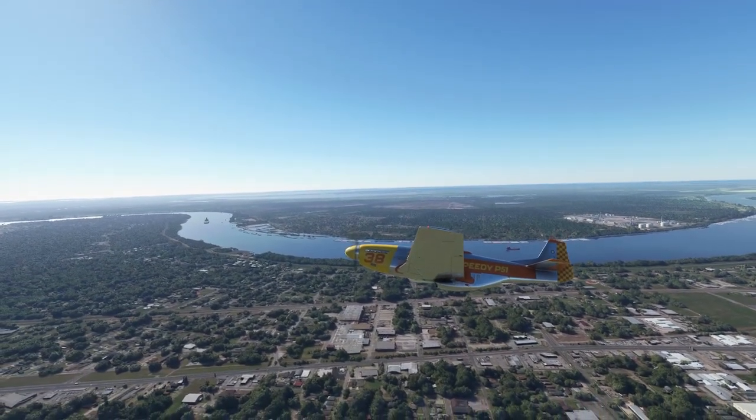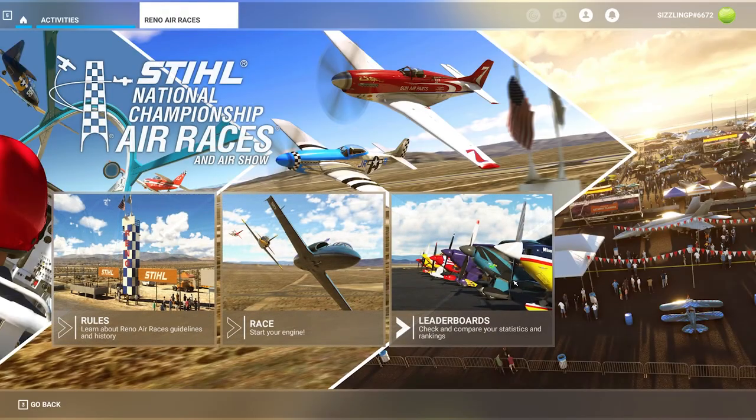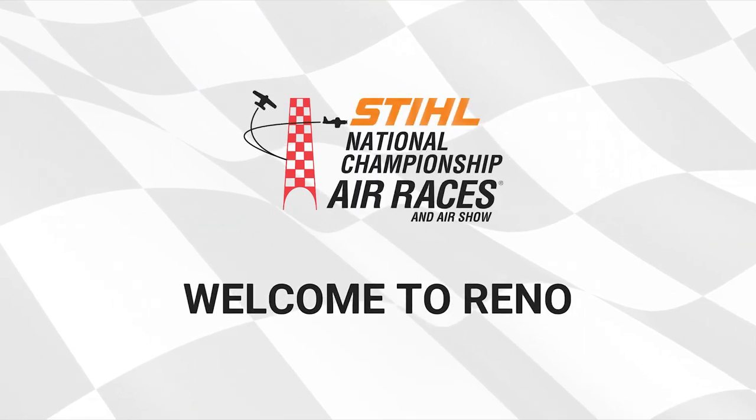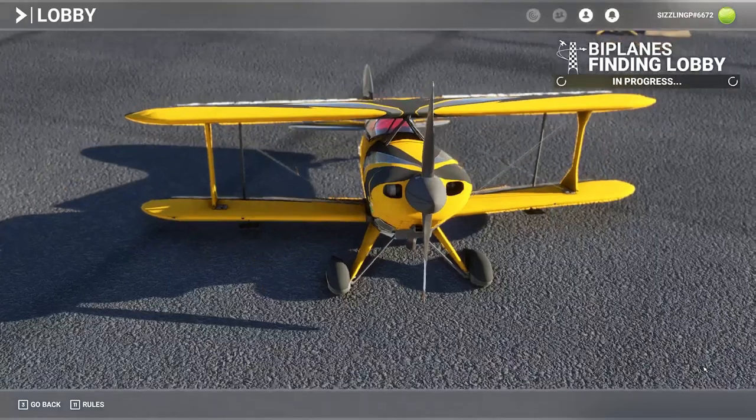When you start the expansion pack you have the option to read the rules, race, or view the leaderboards. When you choose to race, you'll have the choice of time trials or multiplayer quick match racing. There is no AI racing, nor is there a private matchmaking system.